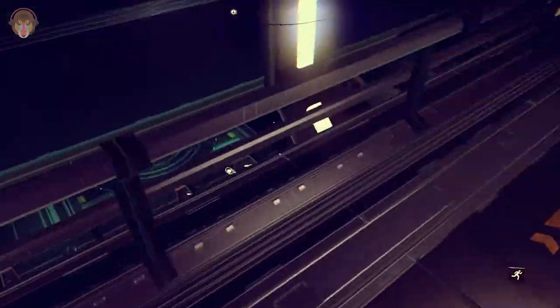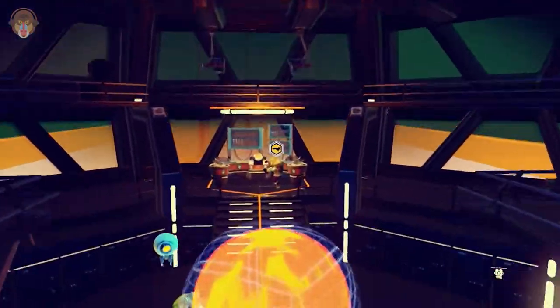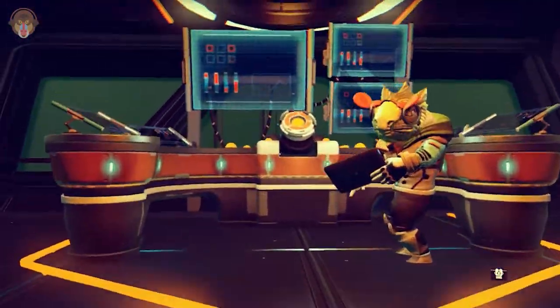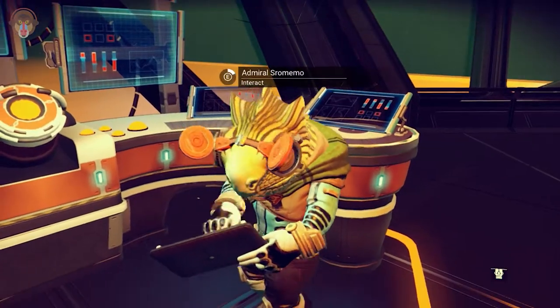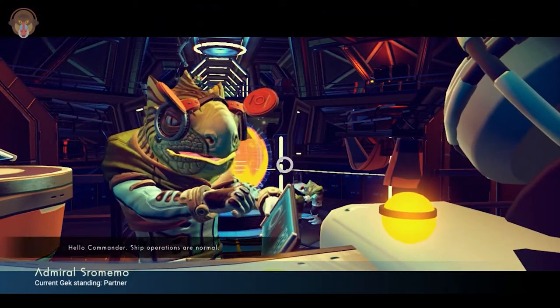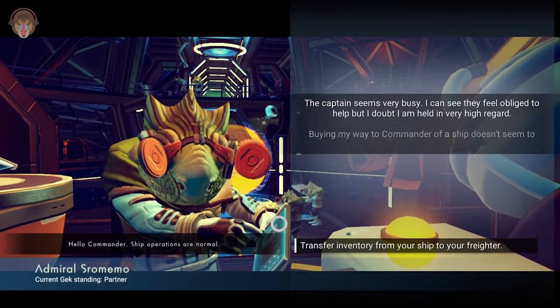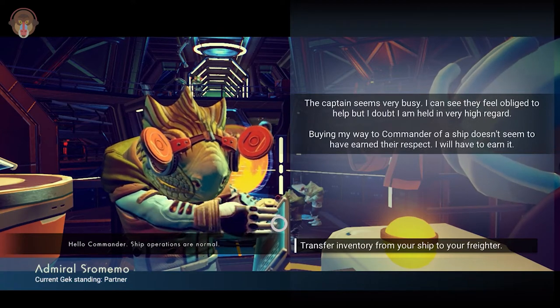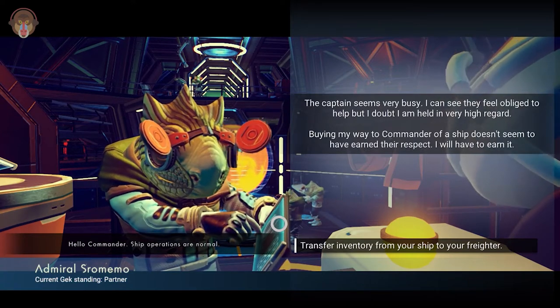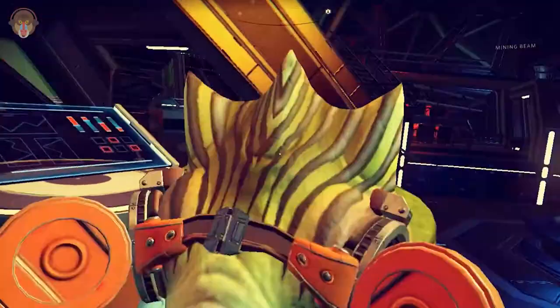If you guys were wondering how to buy a freighter, just look for that icon and come talk to this guy over here. He can make you an offer, but I have to warn you - these things are extremely expensive. I spent about 7 million credits on this freighter. And this is the only way to transfer items from your freighter to your ship - I know it sucks.